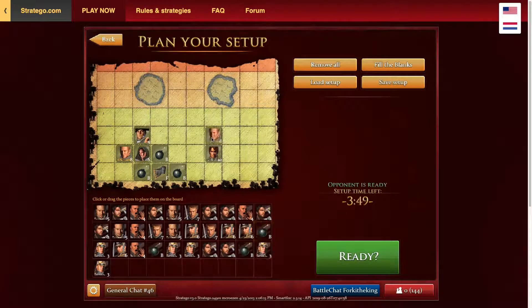I'm putting down my highest pieces as usual, making sure the flag's bombed in. We're going to get the general, the spy, colonel, marshal, other colonel, and a bomb. Now we're just going to hit fill in the blanks and see what we get.